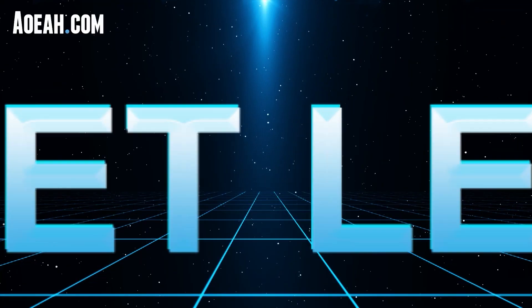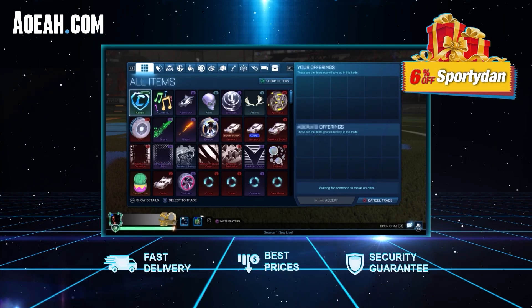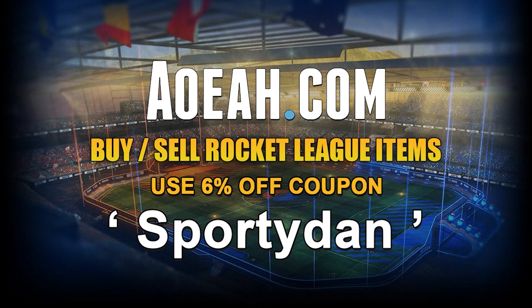Hey guys, I'm excited to announce today's video has been sponsored by aowa.com. It's a great website where you can buy RO items and credits at a reliable location. If you need a place to get items for your dream car design or items you've been wanting, aowa.com is the way to go. Use code 'spritan' for six percent off your next purchase — check the link in the description below.